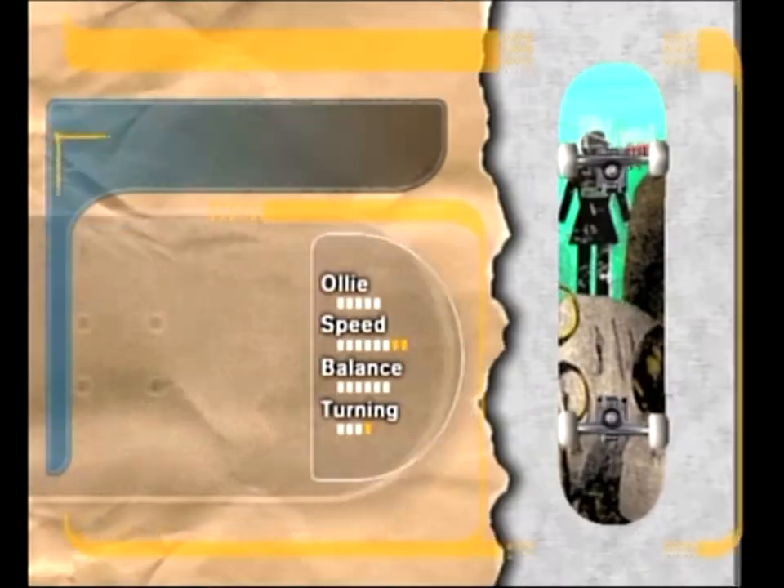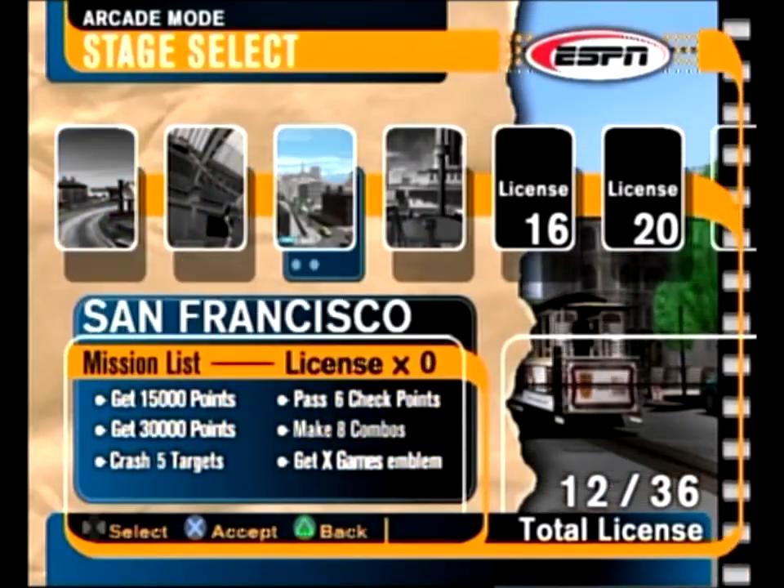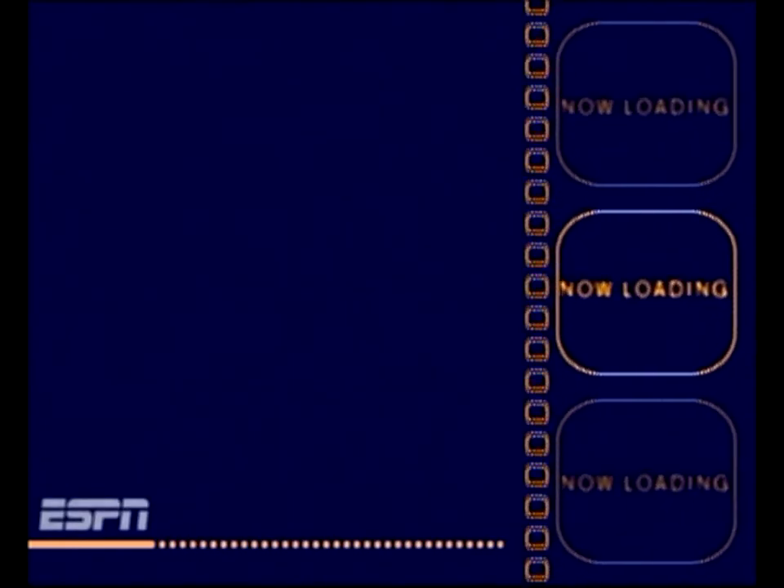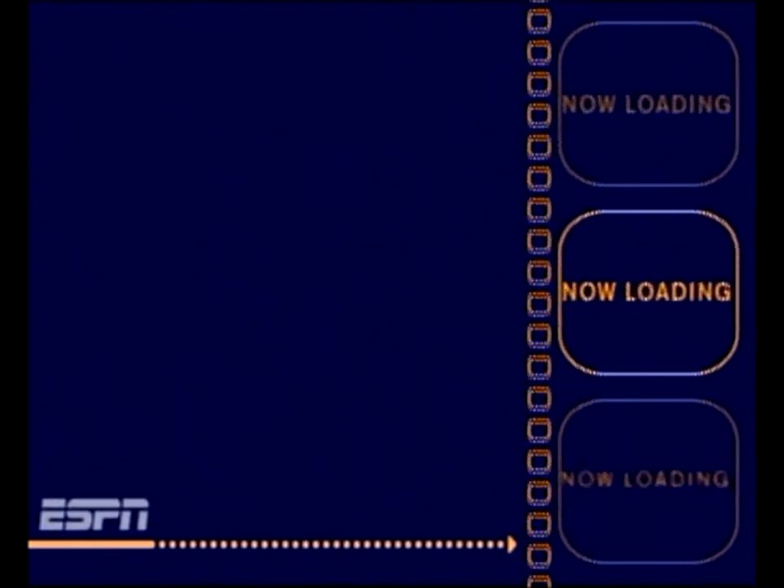We're going to go through half of Arcade Mode for this part and the other half next part. I'm going to be using Rick's regular board — the second one — for San Francisco. Now the scores have increased, and the combos increase as well. Combos are eight, and the score is now 30,000 and 15,000. Pretty simple score still, but now the combos increase too.